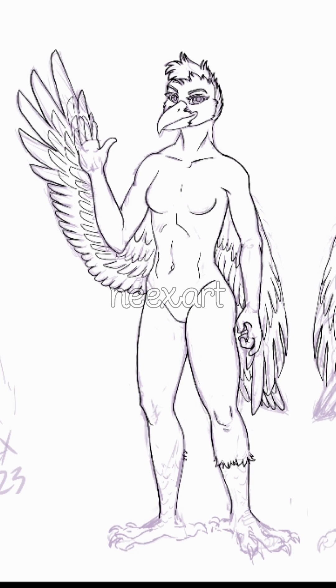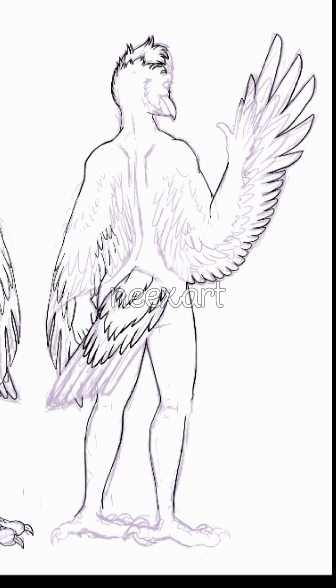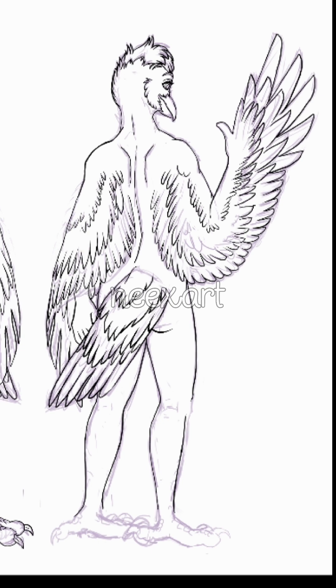I put a little more detail into the wings and feet simply because there isn't going to be any shading in this drawing, and I fully intend on coloring the lines. How I color the lines: I do all the lineart, duplicate the lines, the lines on top are set to multiply at about 50%, and the lines underneath have the opacity locked and I color them to match exactly the color I want.